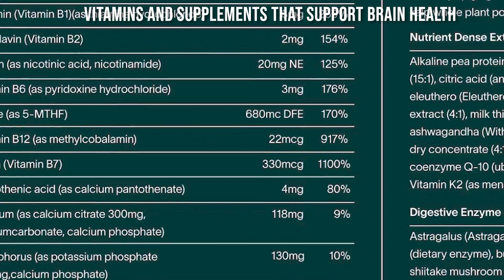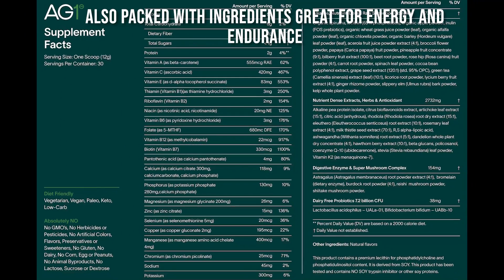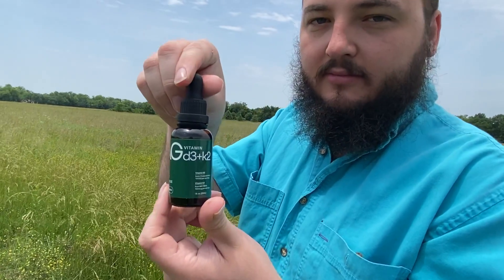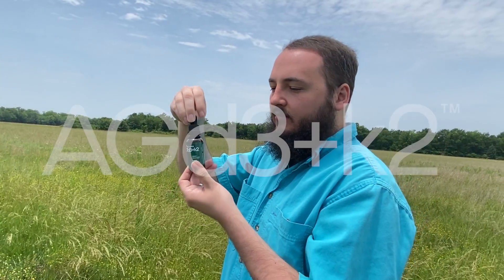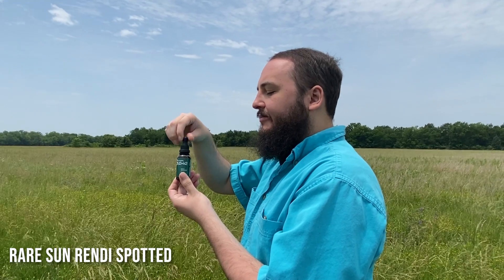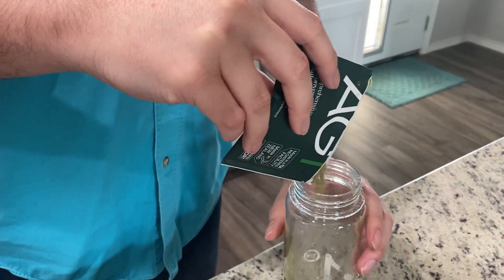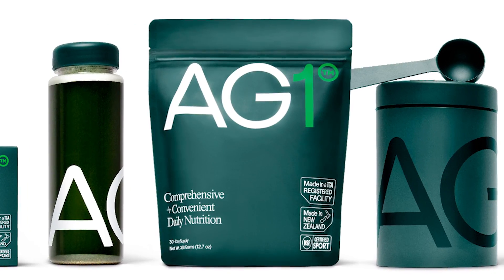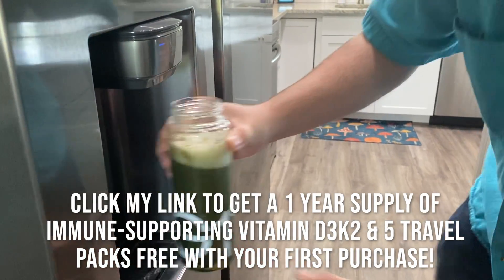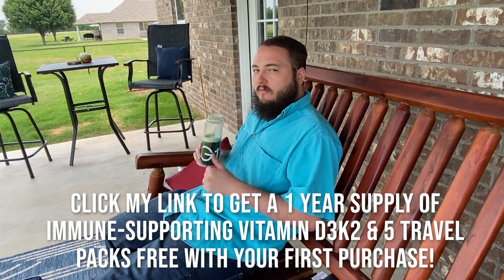It has vitamin B6, vitamin B12, folate, magnesium, green tea extract, and a lot more — great for energy and endurance. There's also vitamin K2, manganese, riboflavin, B5, and zinc. They also sell a product called AG D3K2, which has your daily dose of vitamin D and K2. D is great because I don't always go out in the sun. They sell AG1 in pre-packeted daily measured doses or you can just use the scoop — one scoop a day, one minute a day, every day, that's all you need. Click my link to get a one-year supply of immune-supporting vitamin D3K2 and five travel packs free with your first purchase.